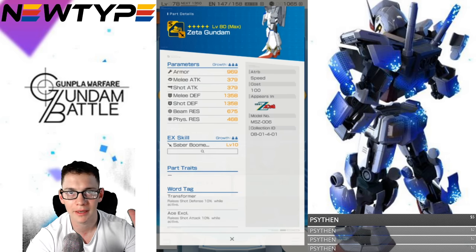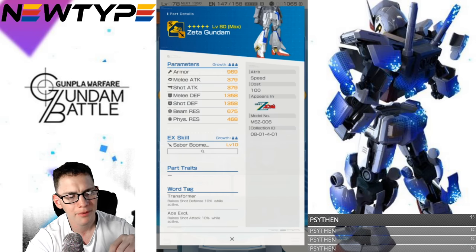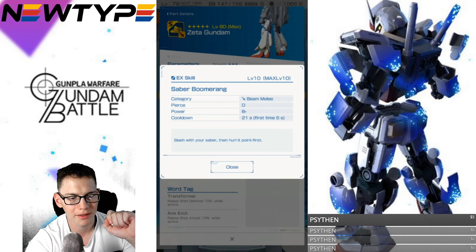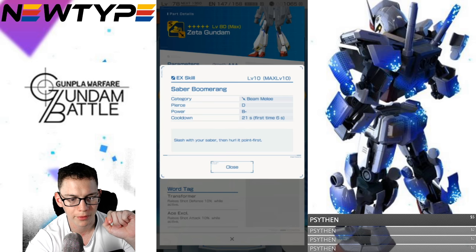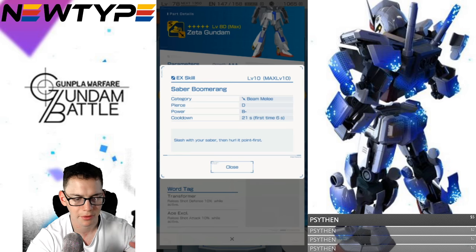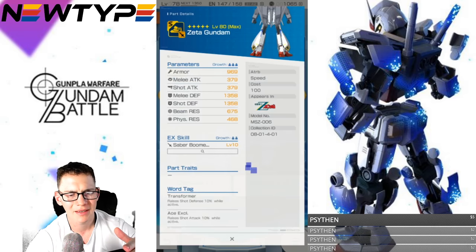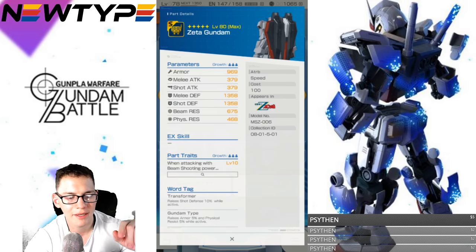For legs you generally don't have any amazing shot or melee attack, so the defenses are fairly good. But why do we have to have another EX skill? There are too many EX skills on one mobile suit. The saber boomerang — beam melee, piercing B minus, six-second first cooldown, 21 seconds after. Slash with your saber then hurl it point-first. It's kind of an abnormal animation, not like a finishing move. Definitely skip.